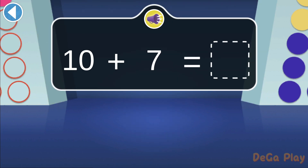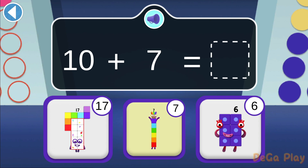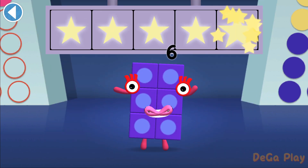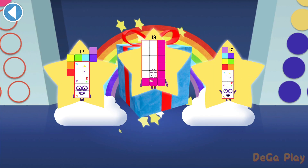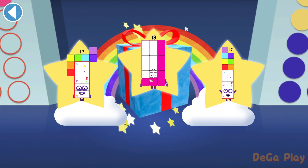Here's one ten and seven ones — what do they make together? Hooray! You won five super shiny stars. Well done! You've unlocked a sticker. Which sticker will you choose? You can choose another sticker next time.